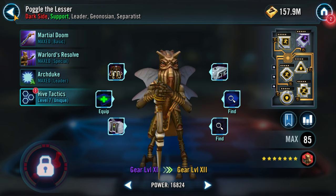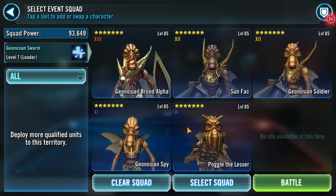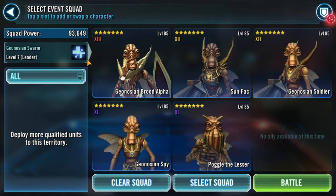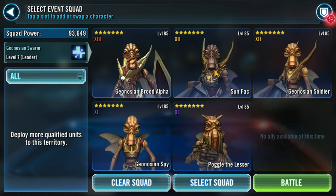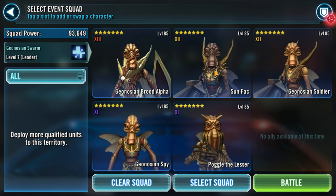Okay, let's get to the event. One thing to note whenever you're going into battle with the Geonosians is that you want to have them in a particular order. Geonosian Brood Alpha obviously always has to be in the leader slot. But next you always want Sun Fak. This is because theoretically the Geonosians attack in this order — so Sun Fak will be clearing buffs, then Geonosian Soldier will be applying Tenacity Down, and then Geonosian Spy and Poggle will be able to do more damage and apply the ability block that Poggle applies on his basic.